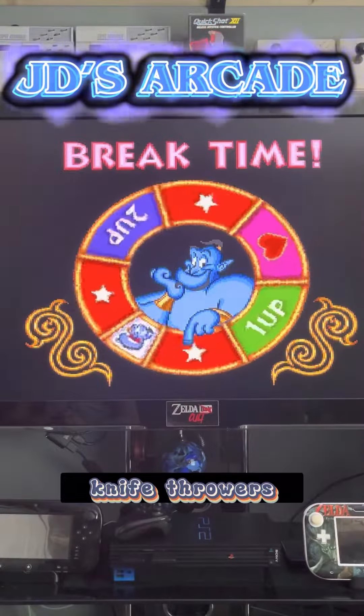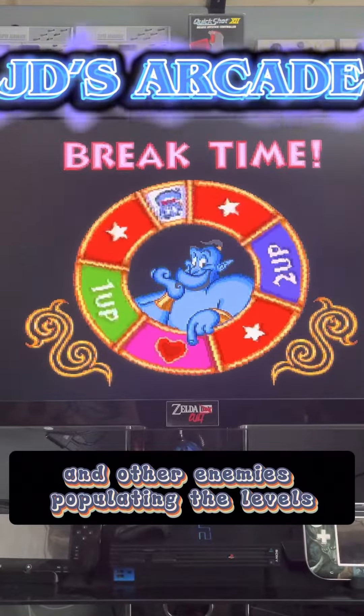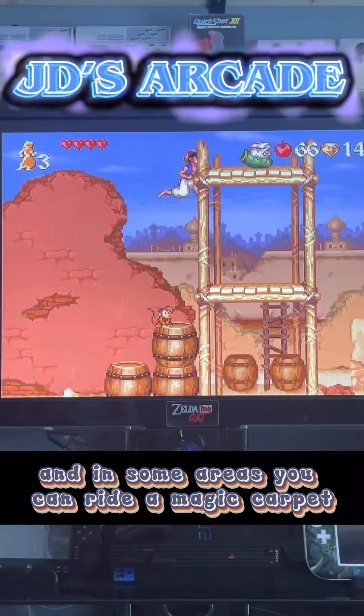To stun the archers, knife throwers, snake charmers, dueling guards, animated skeletons, and other enemies populating the levels, you can throw apples at and jump on them. You can also use a rug to glide through the air, and in some areas you can ride a magic carpet.